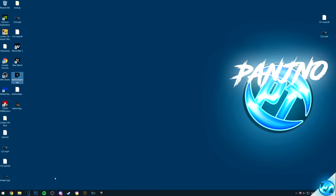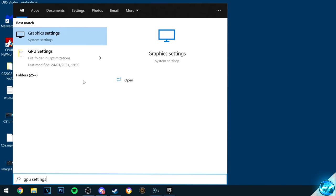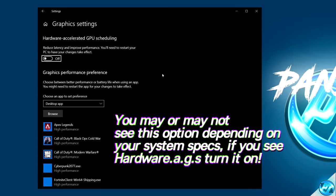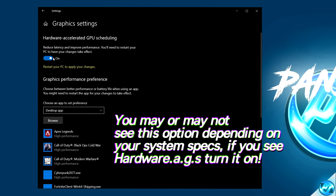For the next optimization, navigate to the Windows button and type in 'GPU settings', then click on the Graphics Settings tab. Depending on the version of Windows you're running and the hardware you have installed, you may or may not have the option for Hardware Accelerated GPU Scheduling. If you do have this option available to you, ensure to turn this to the on position.